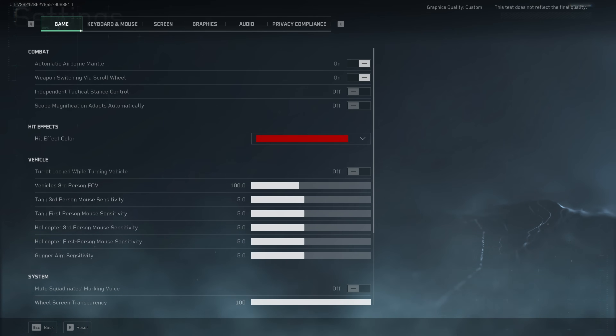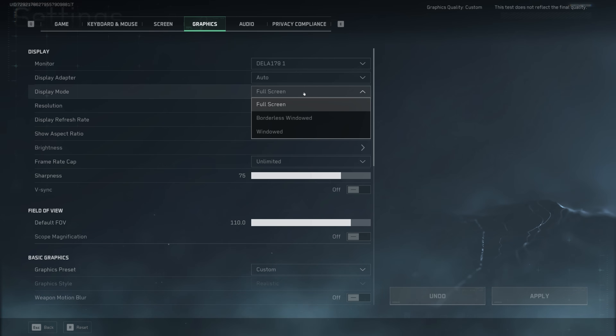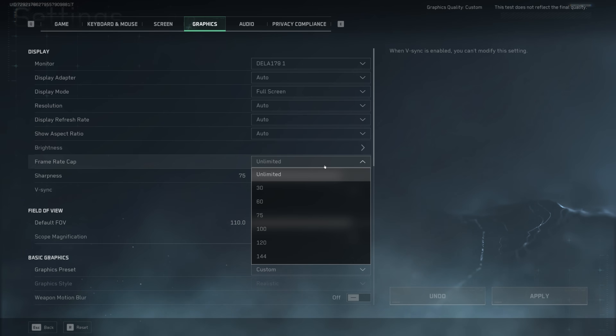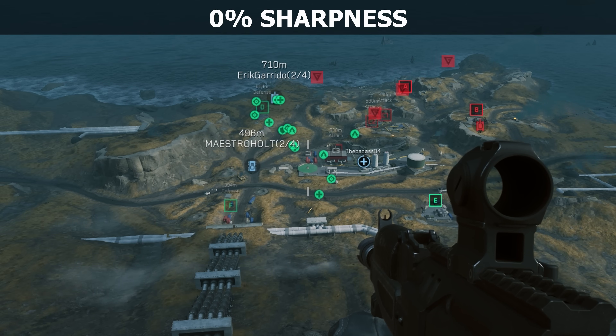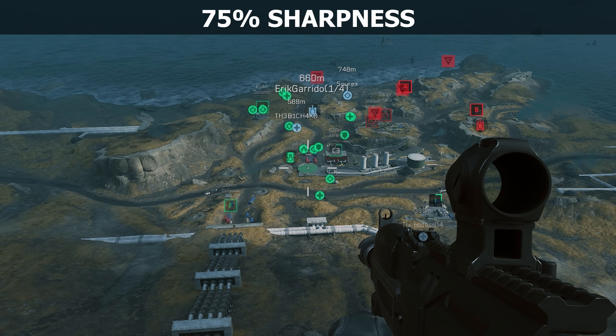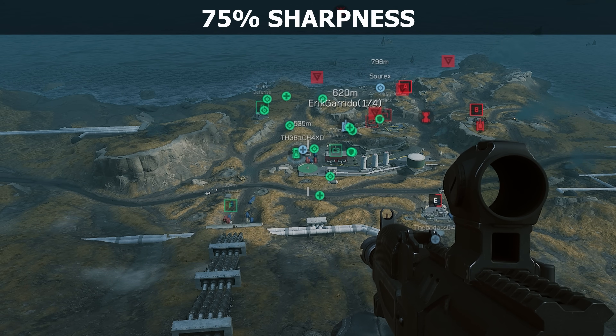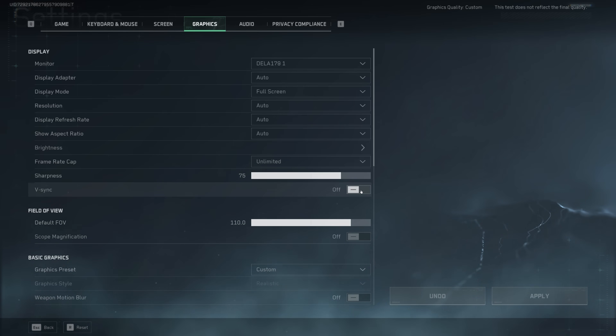Now let's hop into the game and talk about the individual graphic settings and how they affect performance along with their visual impact. As always, I would recommend you to use the fullscreen display mode over borderless windowed. I didn't find any performance differences, but generally fullscreen has lower input latency. Leave the other options on auto and leave the frame rate cap on unlimited. Here's a quick comparison between the different sharpness levels — zero, 25%, 50%, 75%, and 100%. I like to have it at 75%. VSync, as always, you should turn off to avoid added input latency.